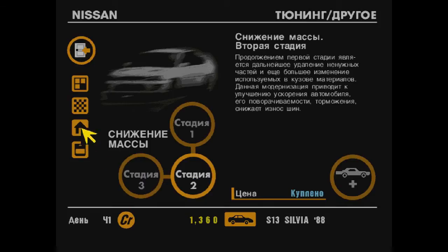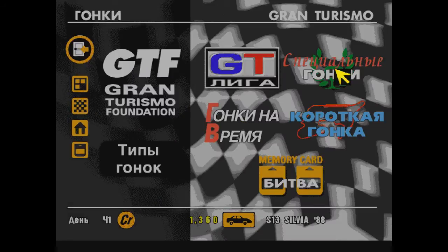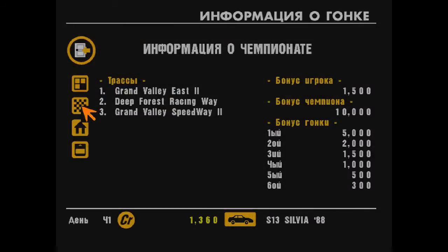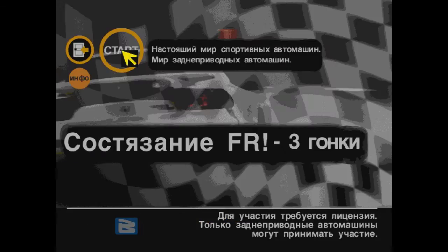Пойдем в специальные гонки. Сильвия у нас заднеприводная — пойдем в чемпионат заднеприводных машин. Давайте посмотрим, что тут: бонус за выигрыш в гонке теперь не 3000, а 5. Бонус чемпионата — 10 тысяч. Три трассы — в обратку Гранд Вэлли, Дип Форест. Будет посложнее немножко, и машины будут прокачанее. Начинаем — Состязание FR, три гонки.